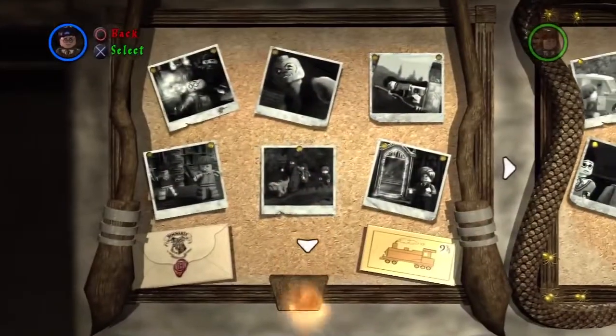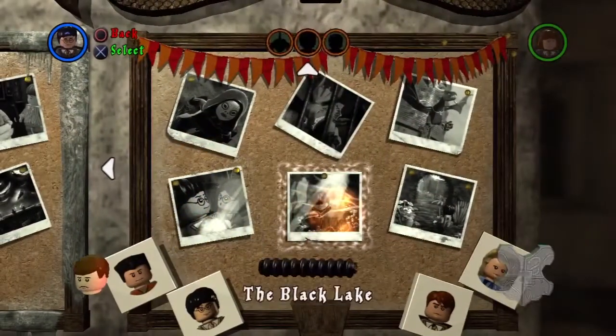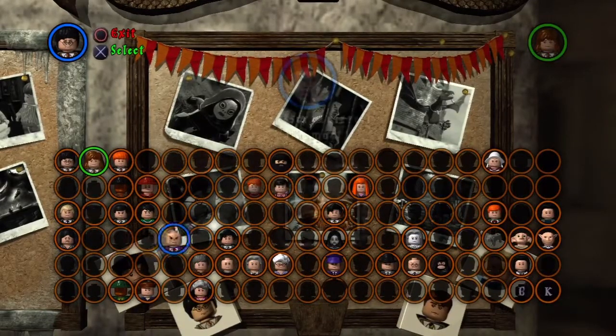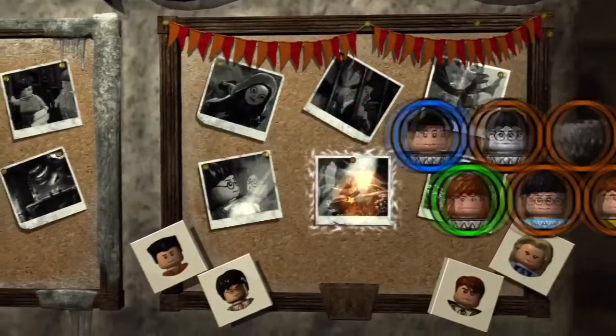Welcome back to the LEGO Harry Potter Years 1-4 100% walkthrough on the PlayStation 3. I believe this is part 56, and this part we're doing level 5 of year 4 - the Black Lake. The Black Lake is also the second task in the Triwizard Tournament. So we're going to go straight into the level.